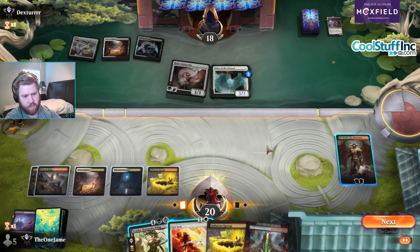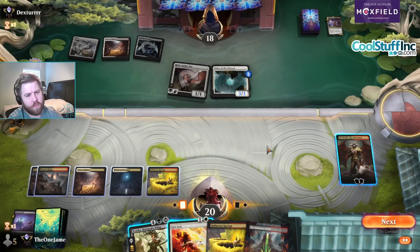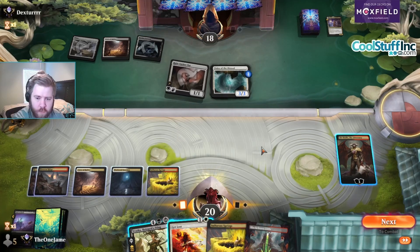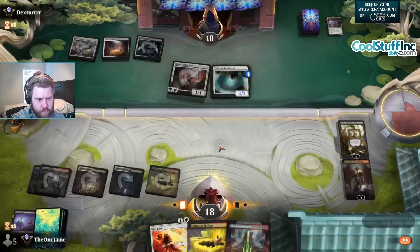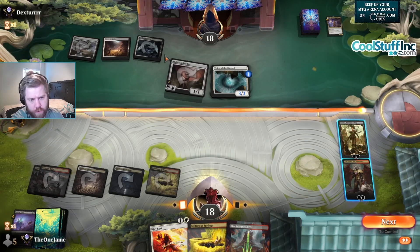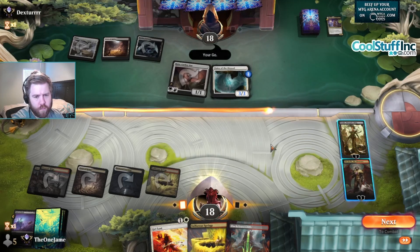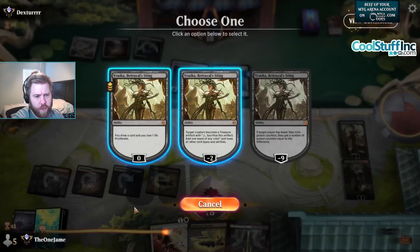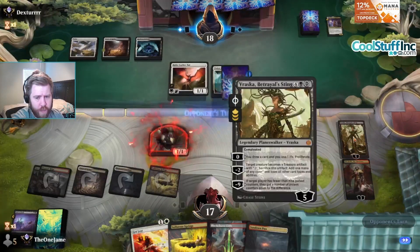Are we Get Losting it or are we casting Vraska? Vraska minus two puts Vraska on two loyalty, which is probably fine. If I do that then they have mana for Restless Fortress if they have a land drop — but they missed their land drop. So why don't we just proliferate, then minus this before they can kill it with the Ruin Lurker Bat? They probably can't kill Vraska either.